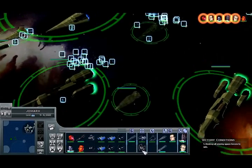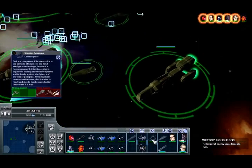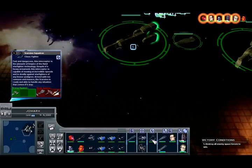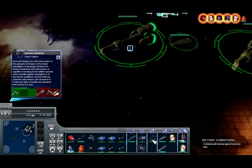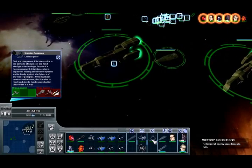I have 21 Clawcraft squadrons. I even have TIE fighters and interceptors. We also have Scarra squadrons — fast and dangerous. This interceptor is the pinnacle of Empire of the Hand starfighter technology, despite its heavy armament.